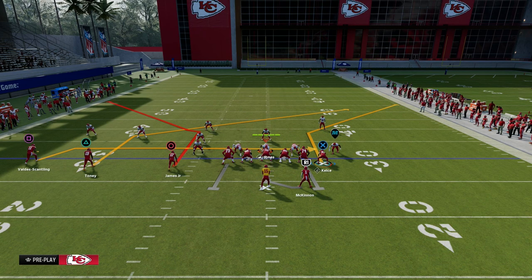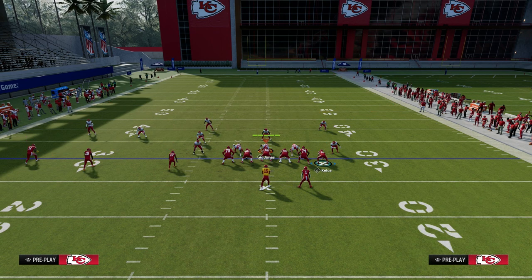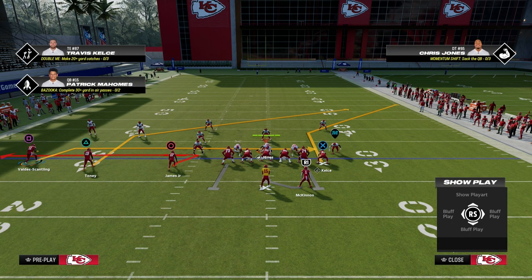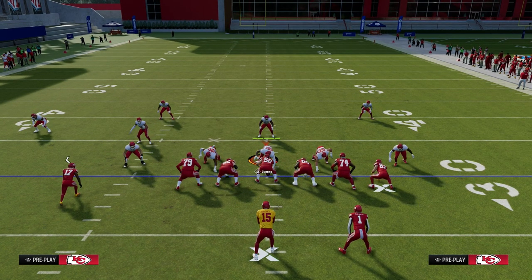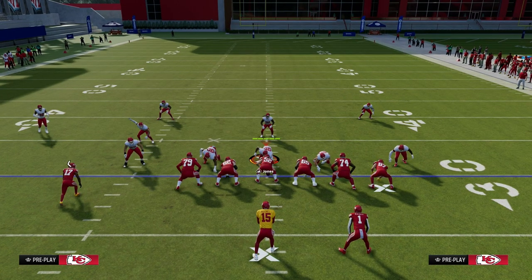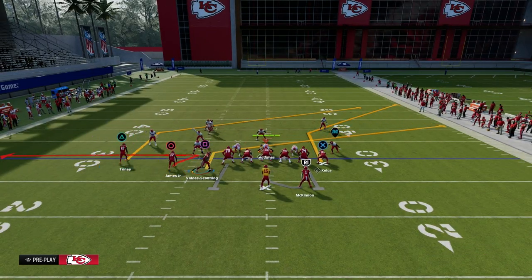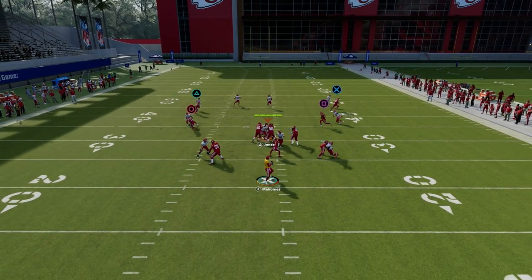What I like to do with this play is utilize the zig route to the circle receiver. Zig routes this year are really good against man coverage. Then what we're going to do is utilize a motion slant from the outside Trips receiver.